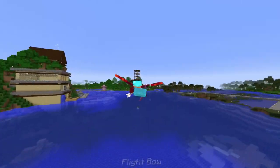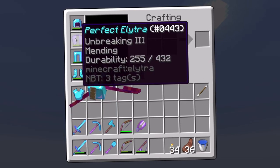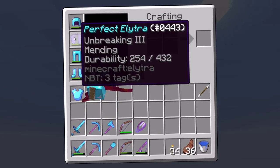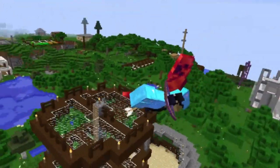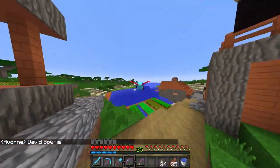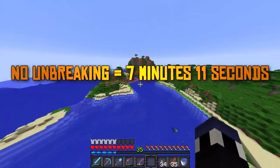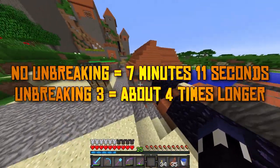If you're using the elytra glider wings on survival mode, the first thing you want to do, if you can, is get Unbreaking 3 on your elytra. These things are stupidly fun and you will drain the durability pretty quickly — so quickly, in fact, that the elytra without Unbreaking will only last 7 minutes and 11 seconds. But with Unbreaking 3, it'll last about 26 to 28 minutes.